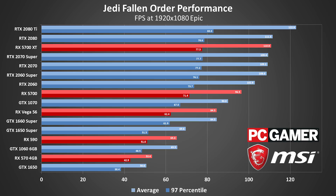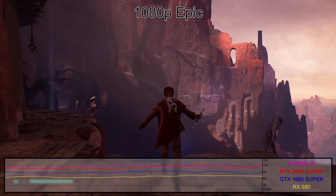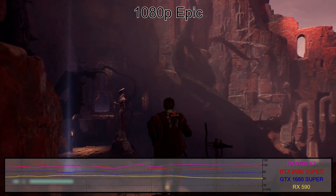Weaker cards can't maintain a stable 60 FPS at epic, so with an RX 570 or GTX 1650 you'll either have to put up with some frame rate drops, or pick and choose settings to find a balance that works for you. Epic doesn't look substantially better, so running at medium or high settings isn't really a concern.